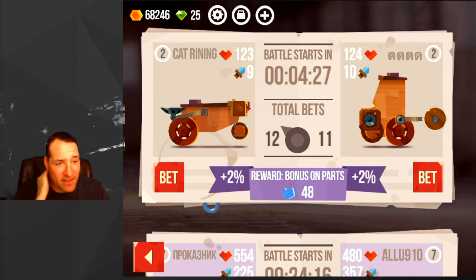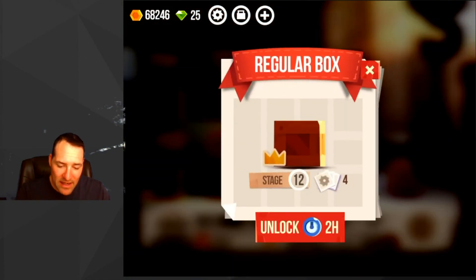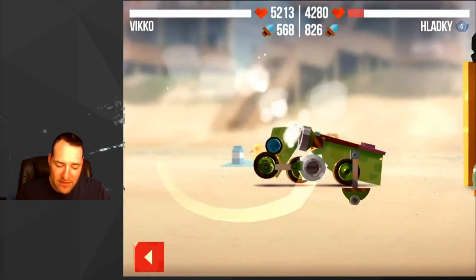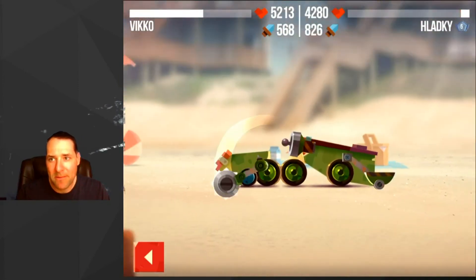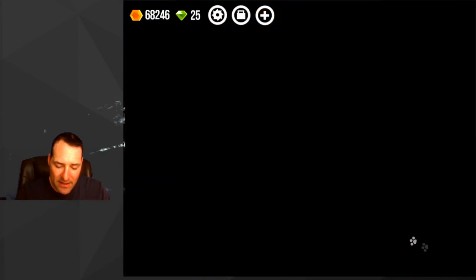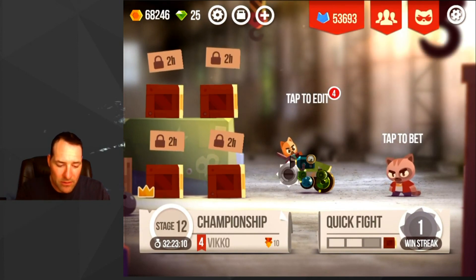As you go through the quick fights, if I win this one — you might have noticed that on my crates I had crowns. Let's see if I win this one. Good for me! I got 16 little blue cats that go towards my overall score at the top. And then these crates — if you win every five wins, you get a little crown on there, which means you get better loot, basically.